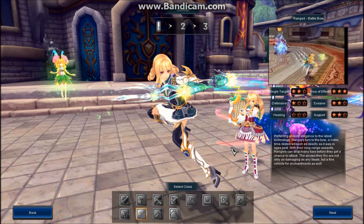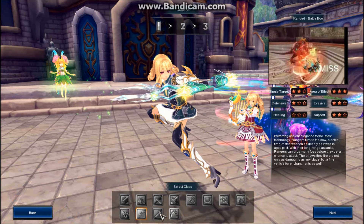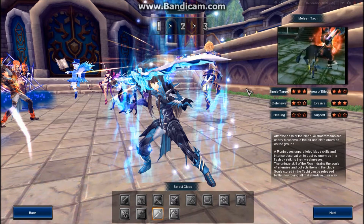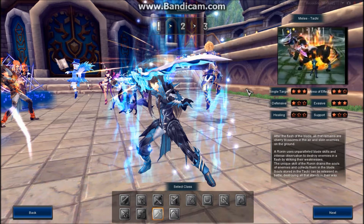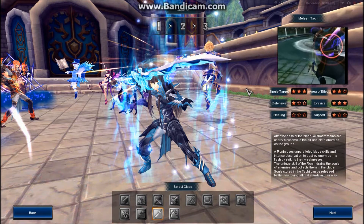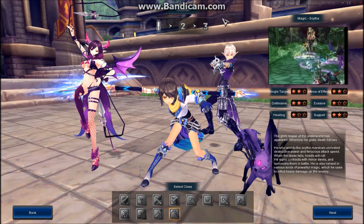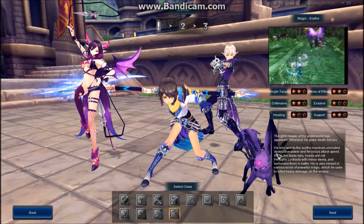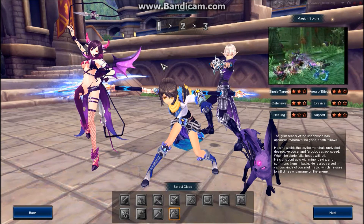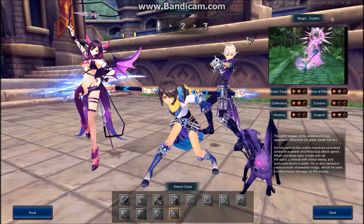Next we have the Battle Bow — an archer, ranged class, good with area of effect, and pretty good damage. Next we have the Tachi, one of the newer classes — they use a long katana-type sword, melee with really good evasion and damage. I played this class for a little while and remember it being pretty OP. Same with the scythe class — it's just super overpowered. You basically can summon different demons; I believe there are six to choose from, you can only have three at a time. It says magic because it's both melee and ranged — you can huck your scythe from a distance or hit them up close.